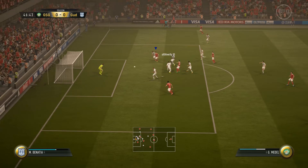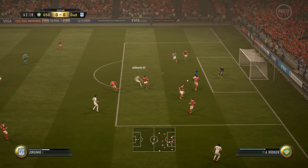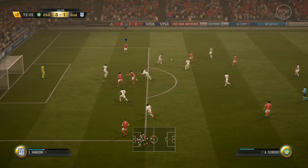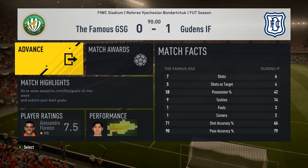51st minute — Fernandes brings it forward to Cuadrado, Cuadrado with a couple of skill moves into the box but the shot is just too weak and it's saved. My opponent got forward on the counter and his next big chance was a goal. Very frustrating trying to break down a park-the-bus for an entire match and then concede — especially on the back of a loss. I could not break that bus down and lost my second game in a row, quite disappointed.